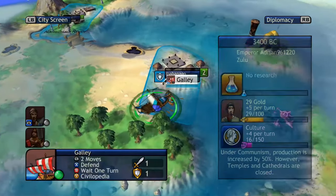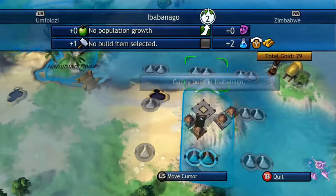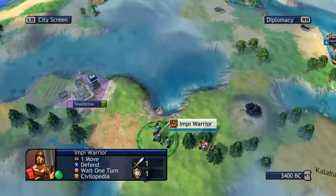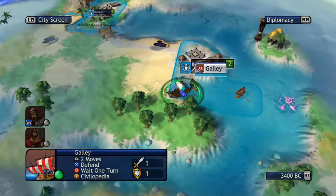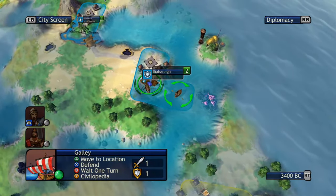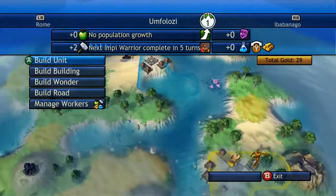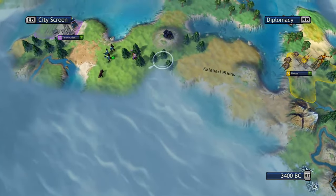Decides to load the first warrior on the boat. The goal will be to build an army on that boat and then unload them on the next turn — that could work out. He may have to win an underdog victory here. Just one warrior. Wow.